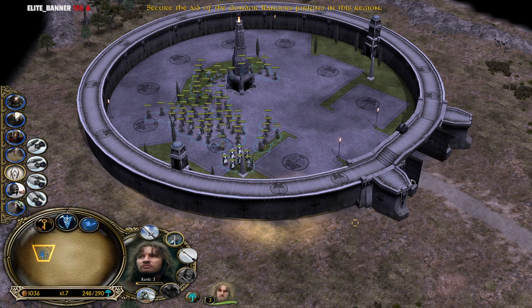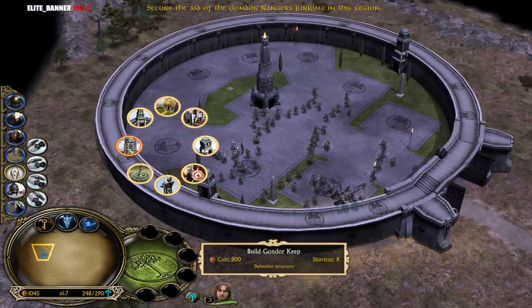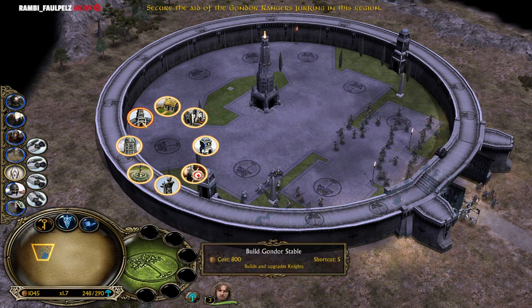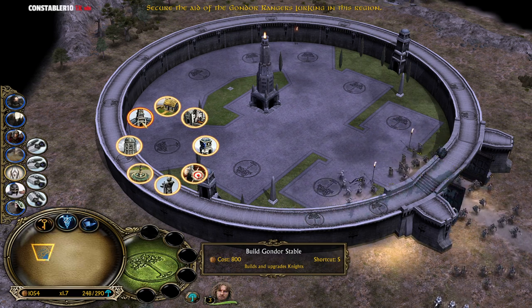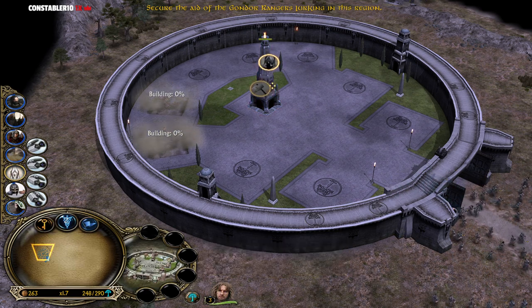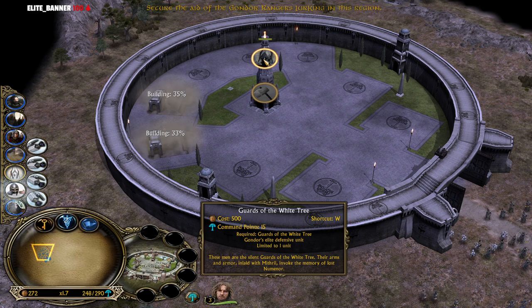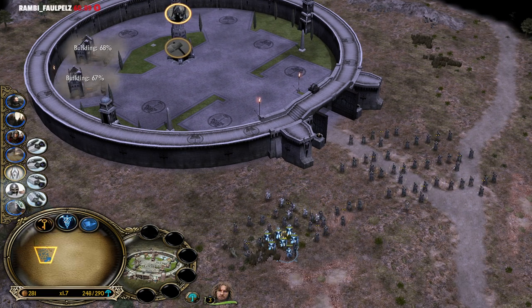Our army is looking strong and great. We are also able now to build some more buildings. The marketplace isn't available just yet, the stormworker isn't available just yet, but that's absolutely fine. We are going to start with 2 blacksmiths. You are only able to get one of these Guards of the White Tree on the field at once, so you can't spam them.